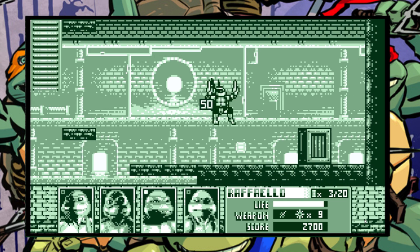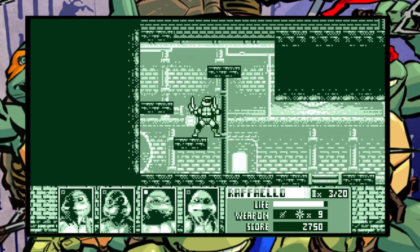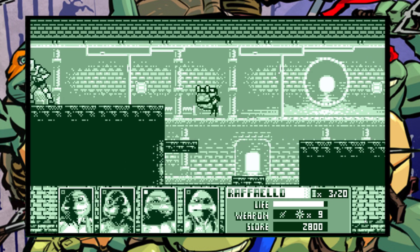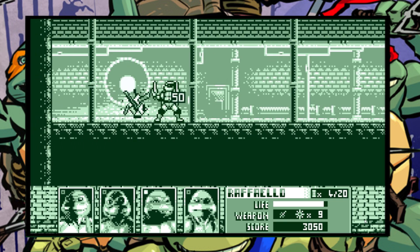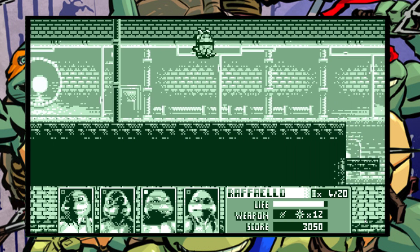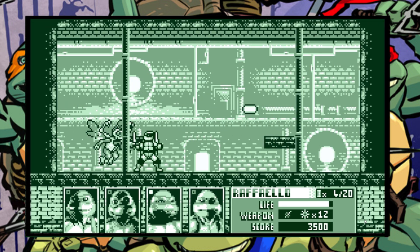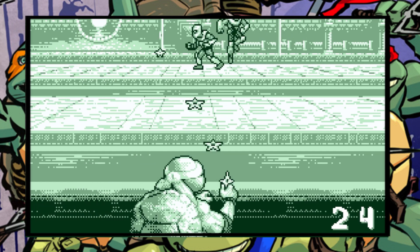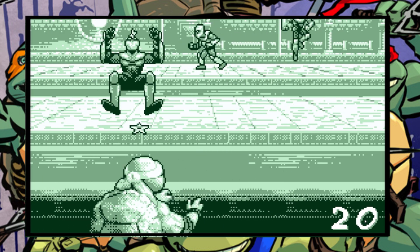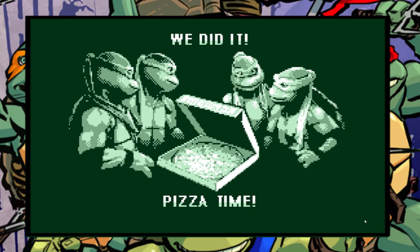Throughout the stage there are multiple layers of platforming and ladders to ascend. These platforms are littered with pickups and collectables, with some being located in smashable crates. Items you can collect include ninja stars that can be thrown, pizzas that replenish health, and turtle shells that give players additional points. There are also 20 ooze canisters that can be found throughout the entire game, gathered as an additional challenge. At the end of the first stage, players have the opportunity to take on aerial laser shooting opponent Baxter Stockman, who does not offer too much of a challenge. Between stages the game also features mini games where players must throw ninja stars at oncoming foot soldiers for 30 straight seconds, rewarded with a whole pizza if successful.